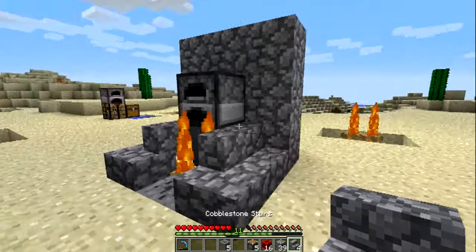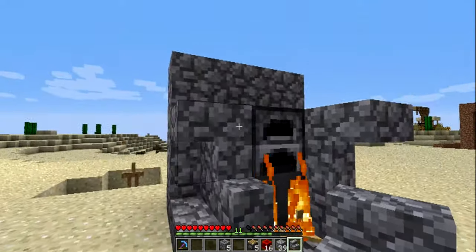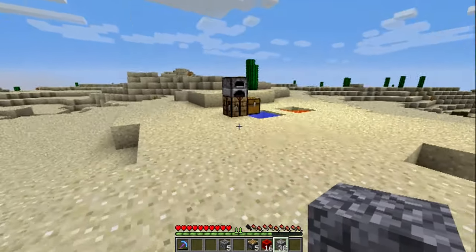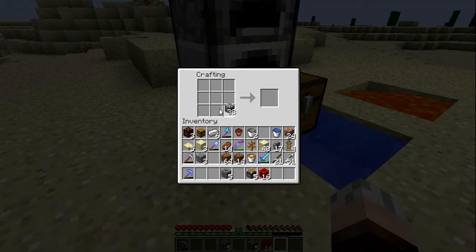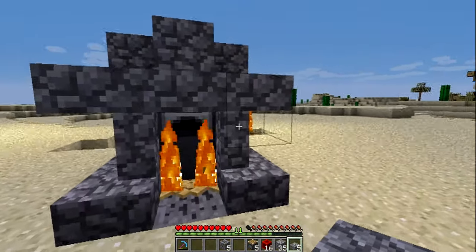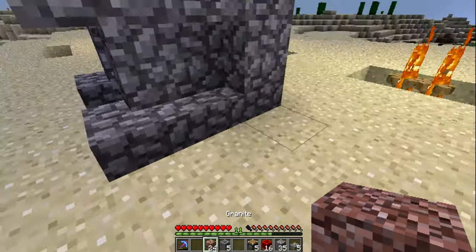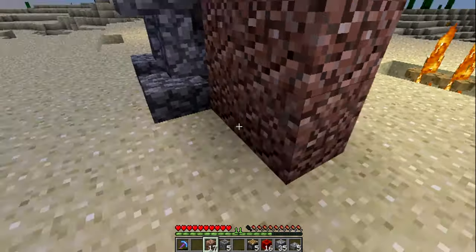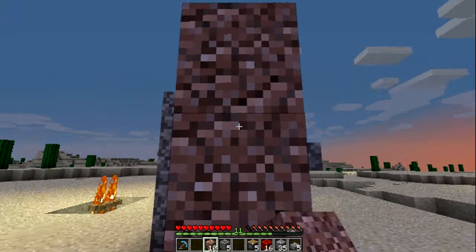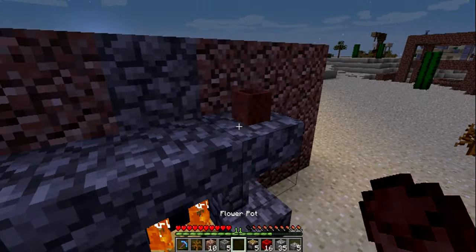Now we have this. To finish off my design I put one of those there, a corner here, one of these here, a corner here, go through with the chimney there, and then a slab for my chimney. I don't have any wood so I'm just going to use granite here — we'll show a little contrast with different blocks. Very, very nice — top it off with a little bit of a pot and there you have it.